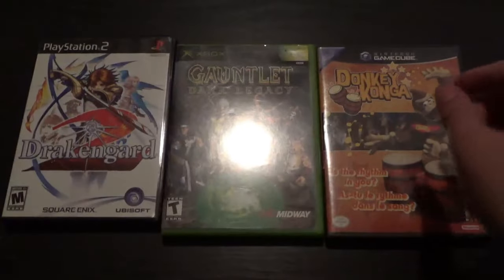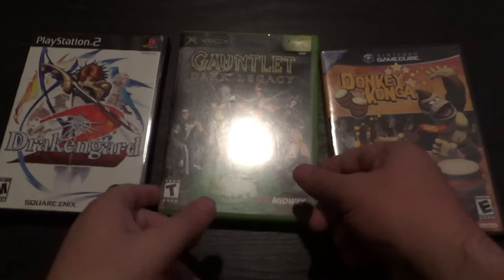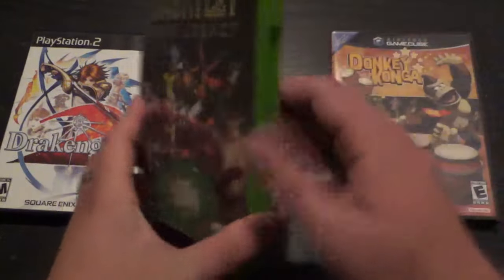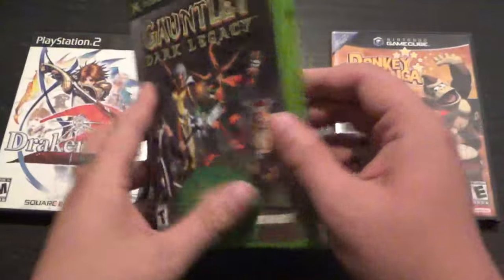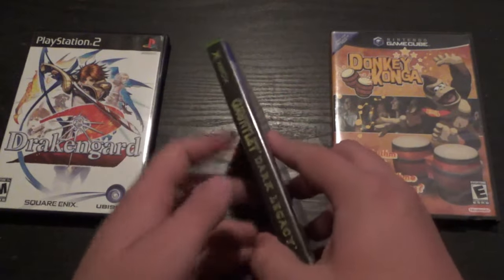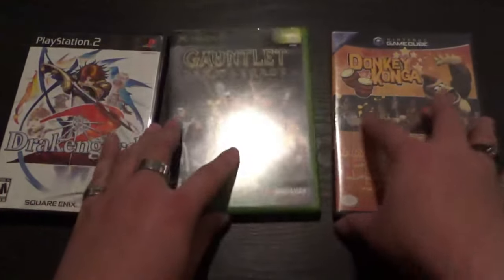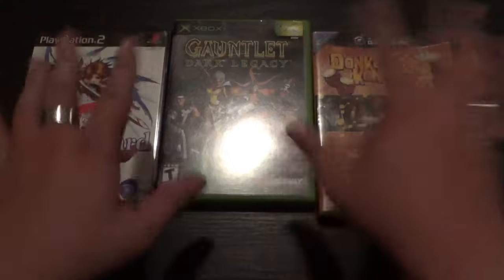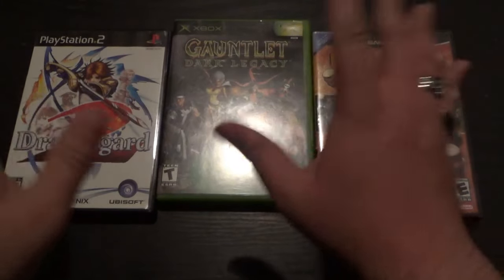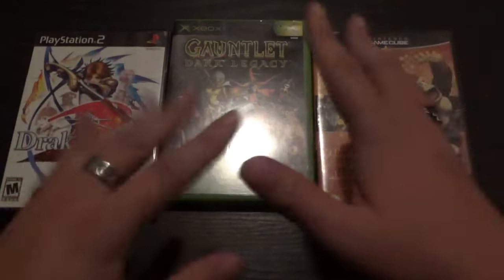But overall design? I kind of like the Xbox's personality of being green instead of just boring old black — and it's not too in your face about it either. If it's on a shelf, it's not that noticeable. So I think overall, in terms of the regular cases, I'd probably go with Xbox. But we're not done here, because we have other cases to consider.